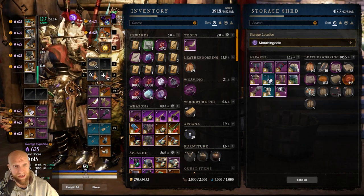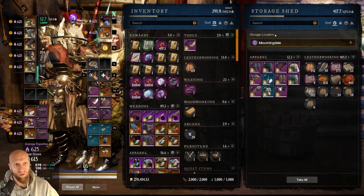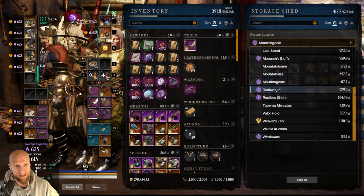Then in Morningdale, you can start to really notice the pattern here. This is where all of our skinning stuff and leatherworking stuff is, and then of course the leatherworking raw materials. So then I can craft my dailies every day very easily there.